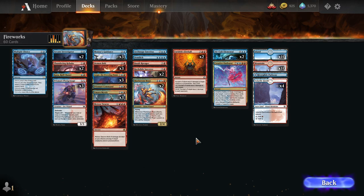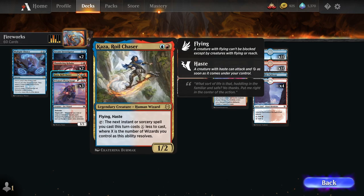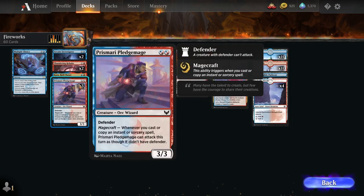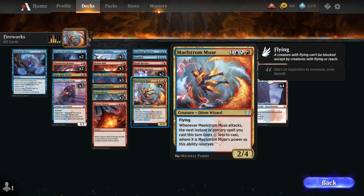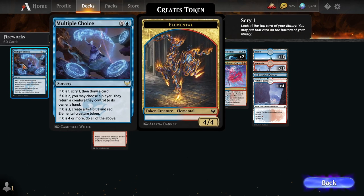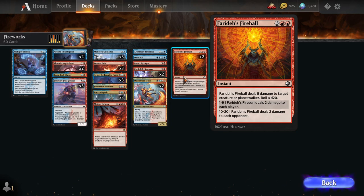In blue-red, you have the Fireworks deck — another pretty classic theme, just blue-red spells. You have Umara Mystic getting +2/+0 whenever you cast an instant, sorcery, or wizard spell. Kaza Royal Chaser makes your instant sorceries cheaper. Prismari Pledgemage can only attack if you've cast an instant or sorcery. With the Strixhaven twist, cards like Maelstrom Muse help you cast really big instants and sorceries. You've got Meteor Swarm as a big X-mana spell, Multiple Choice as a 5-mana scry-draw card, the 7-mana Creative Outburst, and Farideh's Fireball.